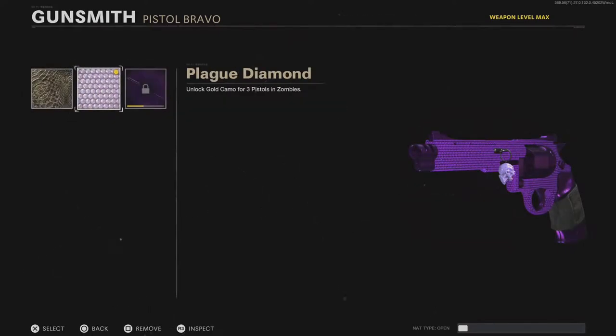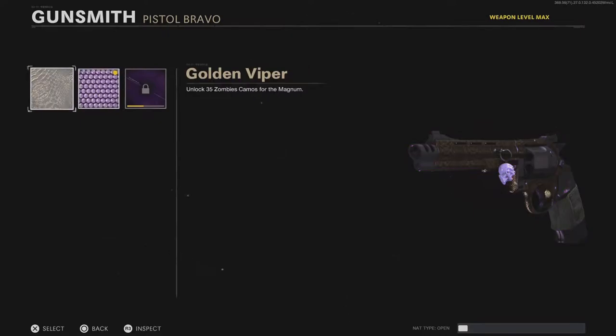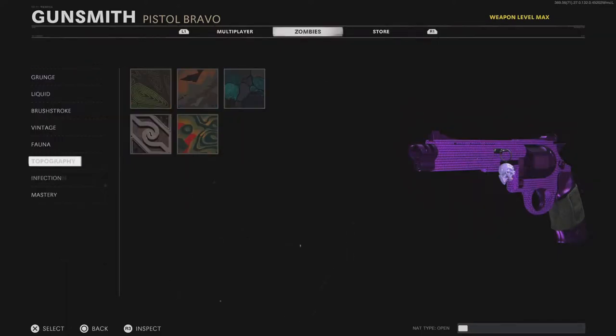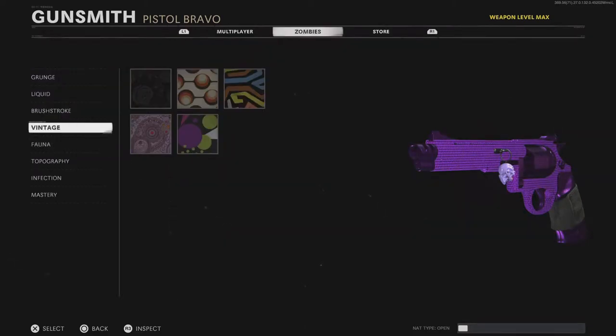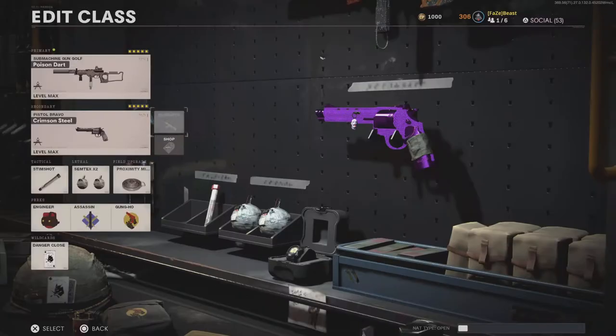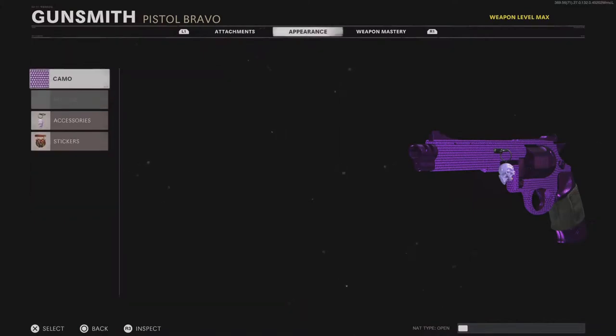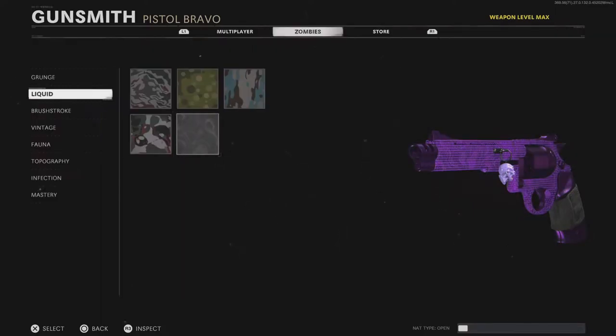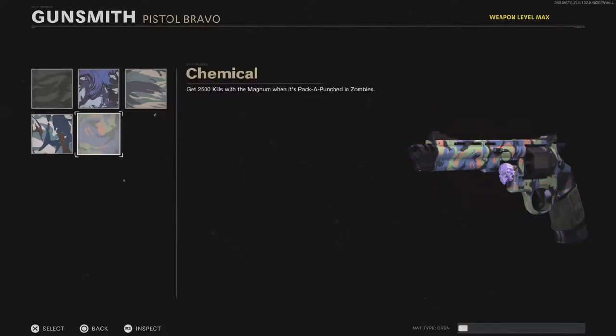It's pretty difficult for the Magnum — the consecutive kills challenge is kind of hard. The three kills rapidly and ten kills rapidly are pretty easy. The elite kills I believe is the easiest because they're one-shots on elite zombies. Then it's just 2500 kills, 2500 critical kills, and 2000 kills with Pack-a-Punch.